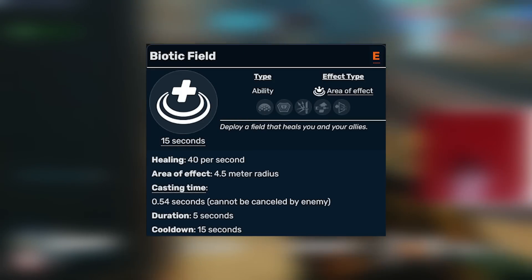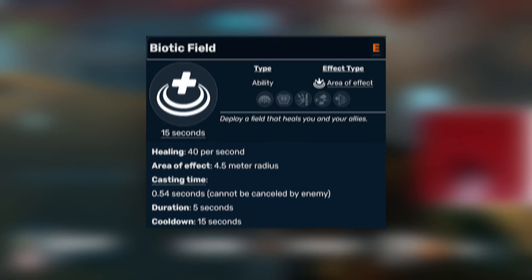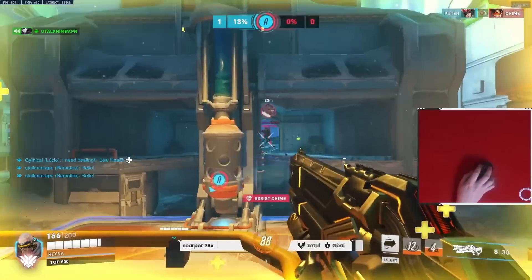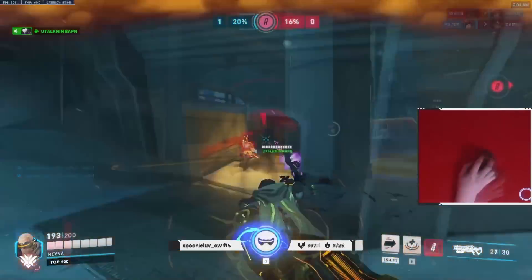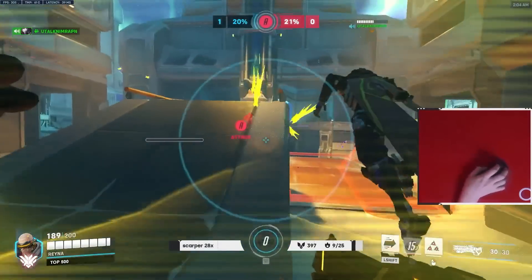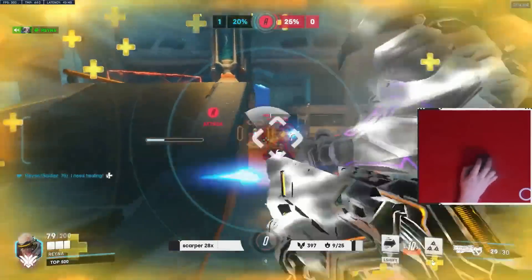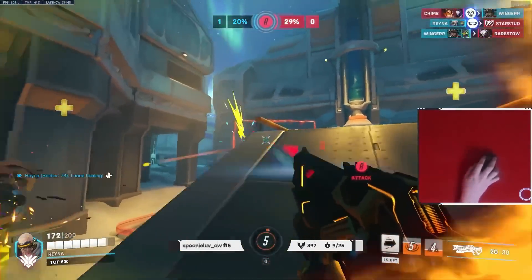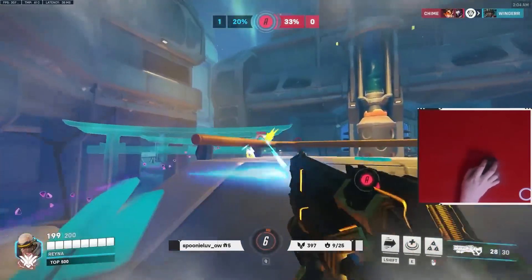Moving on to Biotic Field, which is now at 40 heals per second, lasts 5 seconds, with a 15-second cooldown. This is one of the best abilities Soldier has at maintaining an aggressive off angle, because unlike other characters who have to retreat when they get shot, Soldier can maintain that pressure, constantly corralling and forcing squishies to hide or even killing them outright. If he's ever in a 1v1 situation, Biotic Field heavily swings it into his favor regardless of matchup - as long as it's not a tank - because combined with good left-right sway and crouch spamming, you become very hard to hit with extra sustain.